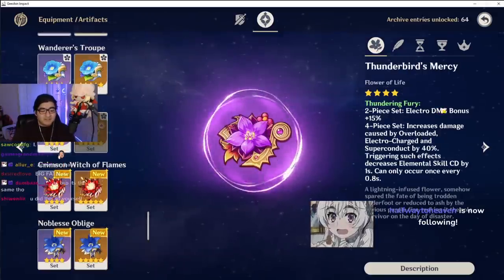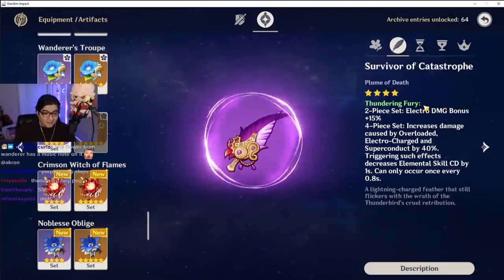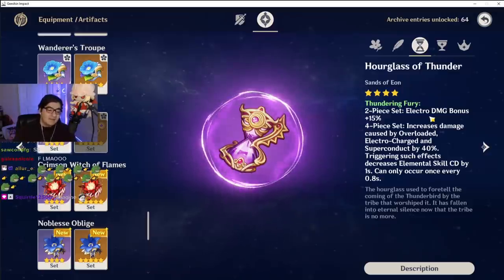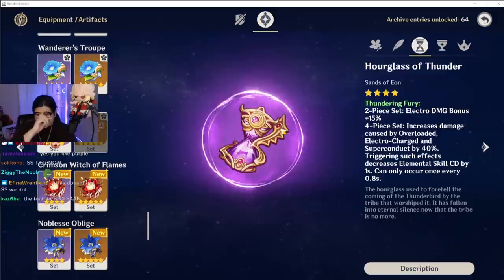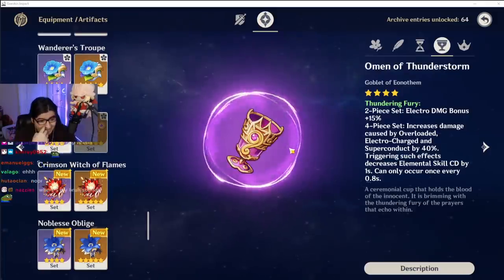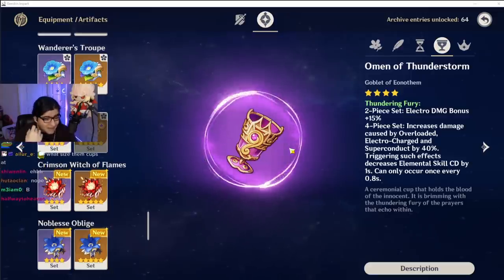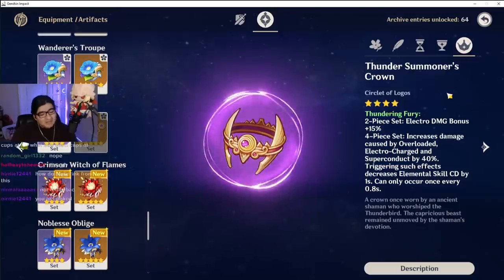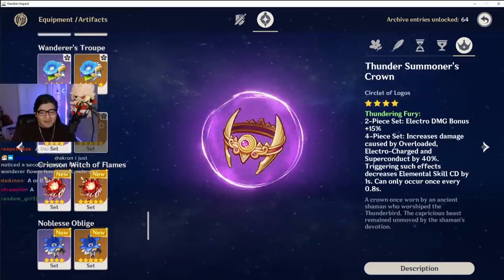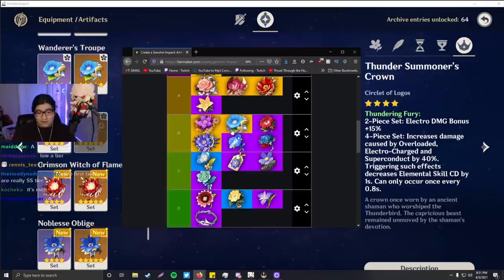Thunderbird's Mercy — this one's sick as hell. I'm already feeling it. The feather — pretty good. This one's still nice. I think there's too much going on here. The cup again — I think there's just too much going on. You know what they say about less is more? I agree. This is all right. I like this one — I think it's cool. I'm going to have to give it like high B tier. Better than Wanderer's Troupe for sure.